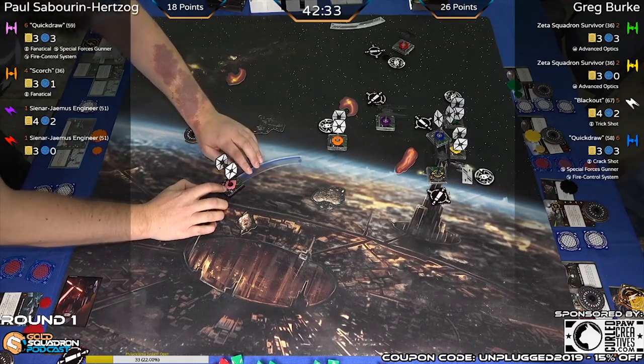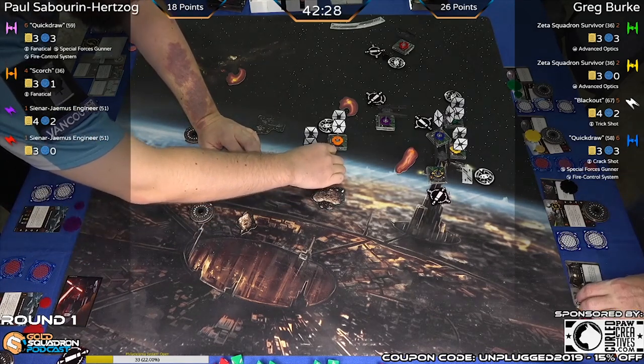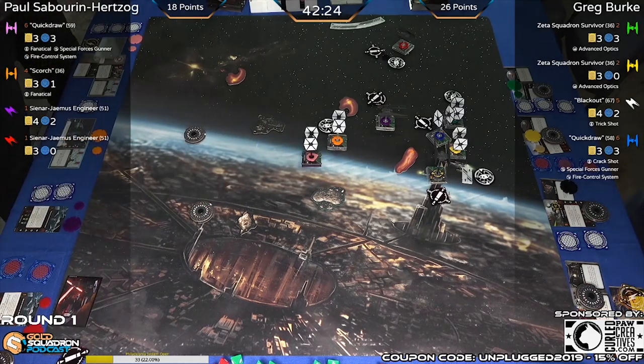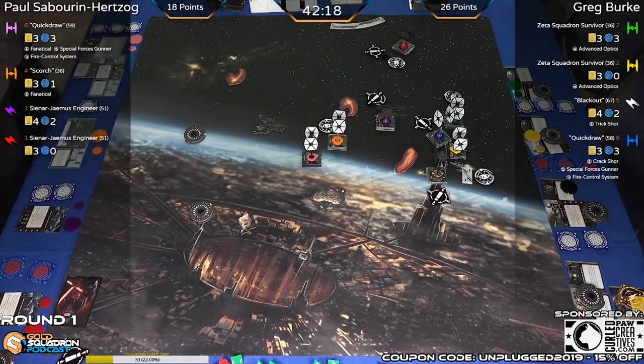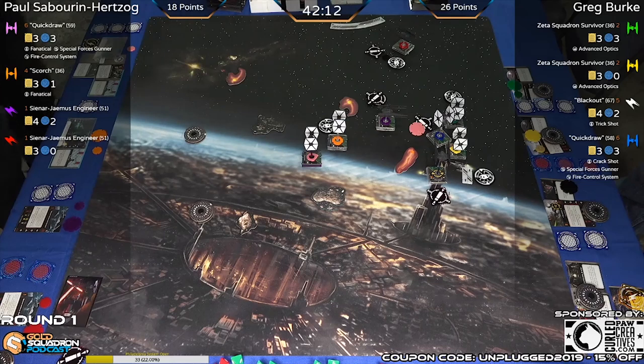Three bank from Quick Draw — should be at range three in this engagement. I think the purple Sinar should take a shot at Quick Draw — this is a perfect opportunity. Quick Draw is taking the target lock onto the other Quick Draw.